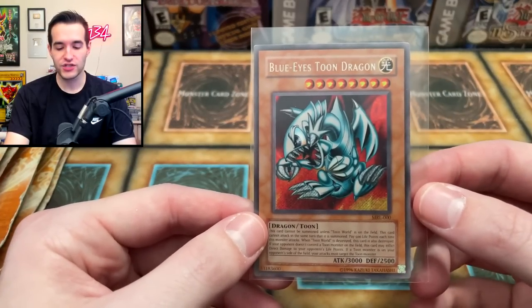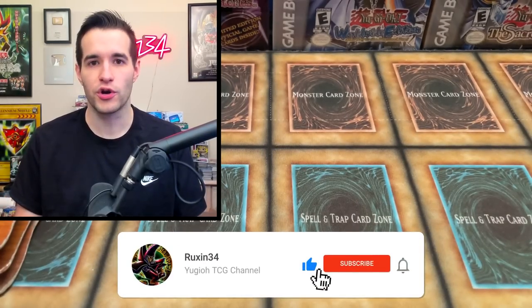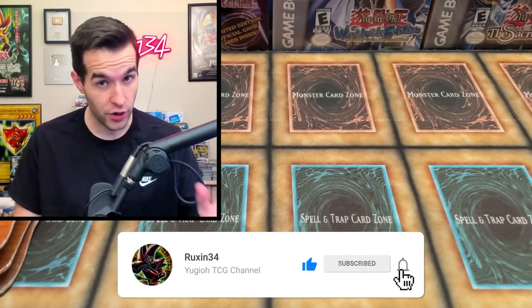But first we have a giveaway. I'll be giving away this original Blue Eyes Toon Dragon from Magic Ruler. All you have to do is like the video, be subscribed, turn on notifications. Let me know if you think Force of the Breaker or Power of the Duelist is gonna win. What do you guys think?